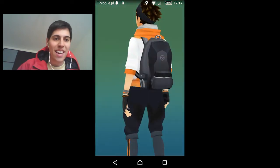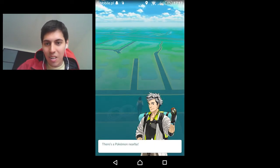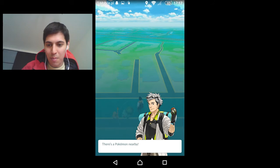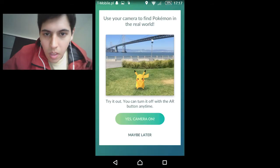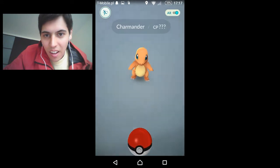Let's jump right into this and catch some Pokemon! There's a Pokemon nearby — oh my god, no way! Bulbasaur popped up, Charmander popped up. Can't see Squirtle, but I'm sure he popped up too — there's Squirtle. Let's see how this works. Augmented Reality — I like that, let's go with that.